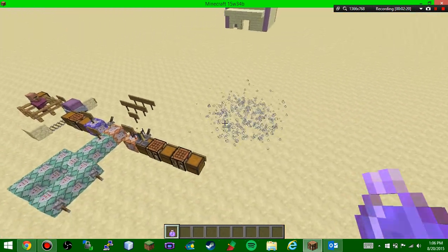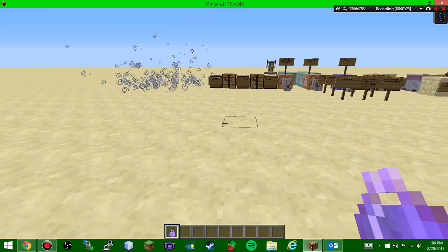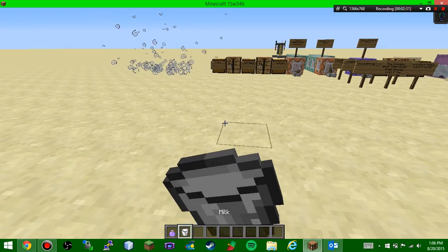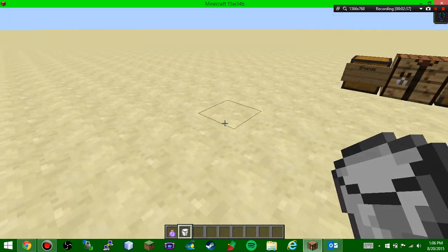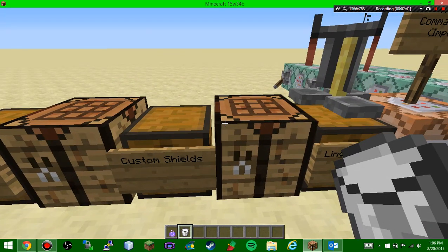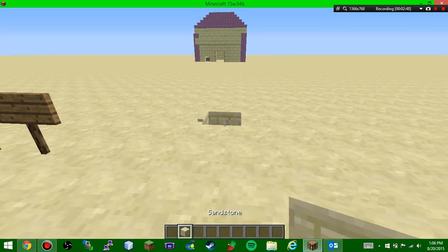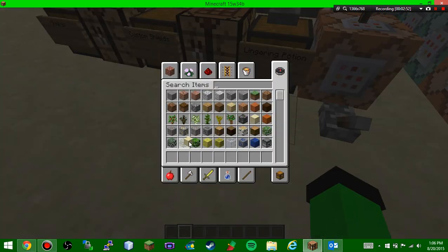When you throw the lingering potion on the ground it stays there for a few seconds, and when you walk through it you get the effect. In a survival situation — like Survival Games — you could throw down a lingering potion of Harming and if someone chases you through it, they take damage. Really cool feature.